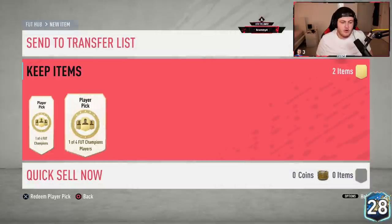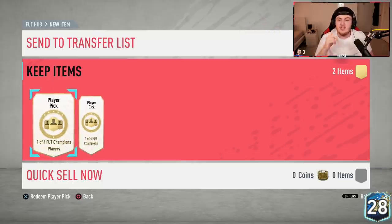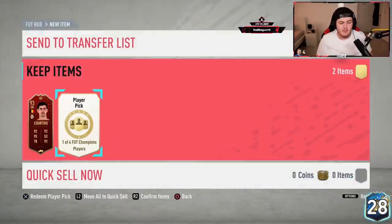I finished in Gold 2, which means I have two player picks, one of four items. At least one of these players in each player pick will be guaranteed Community Team of the Season. Let's see who we get. It's going to be Courtois as the first one. I did say Courtois would be decent, I'd be happy with Courtois. 93 rated is actually pretty decent. I'll actually use him in the team as well.